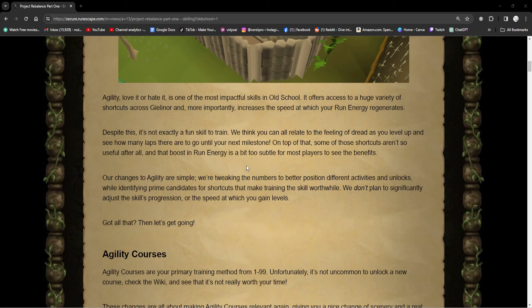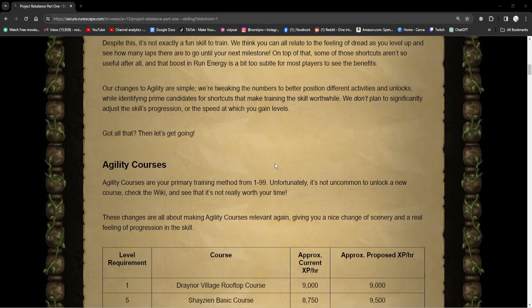Our changes to agility are simple. We're tweaking the numbers to better position different activities and unlocks while identifying prime candidates for shortcuts that make training the skill worthwhile. We don't plan to significantly adjust the skill's progression or the speed at which you gain levels.